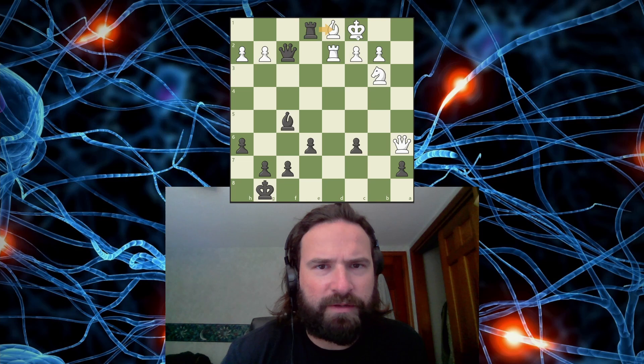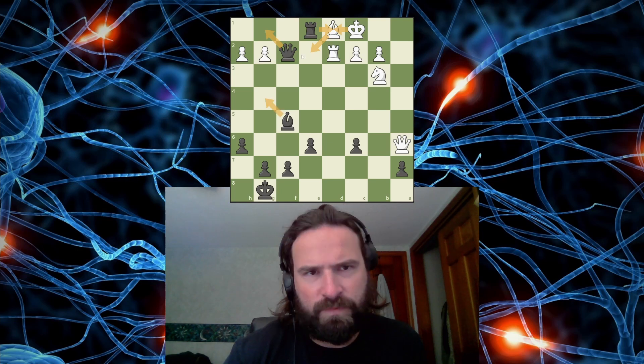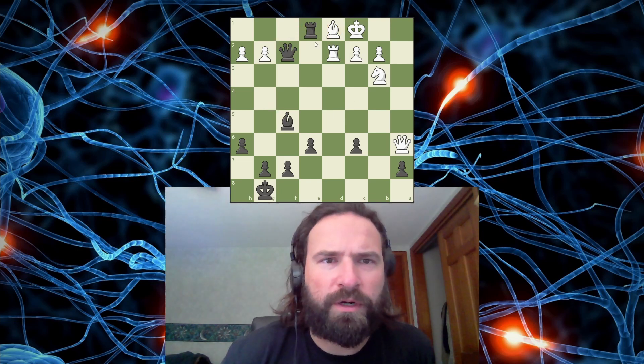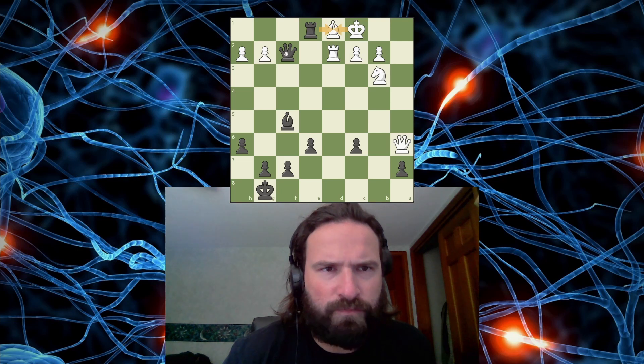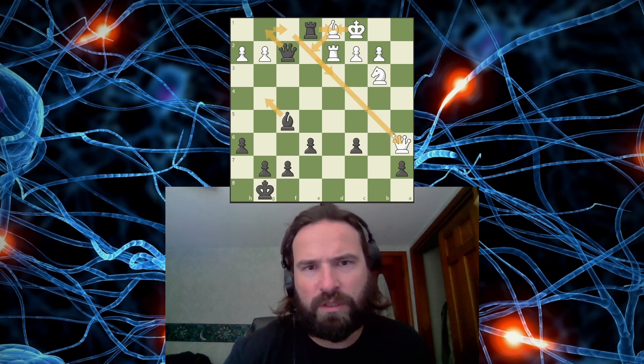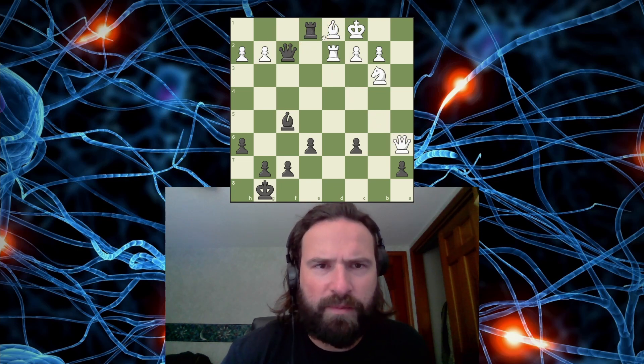Yeah, I think I'm calculating that the King absolutely has to take that. And then if I go here, White's only move — the Queen could block, but I take the Queen and it's mate. So White's only move is the King coming out. And then I have this check. King can go here, that's the only move. And then can I win the Queen? Can I go here? Looks like I might be able to win the Queen there. So this forces this, this forces this, this forces this. And then I go here, and I think I'm just skewering the King between the Queen. Let me check this line one more time, but I'm pretty sure that's working.